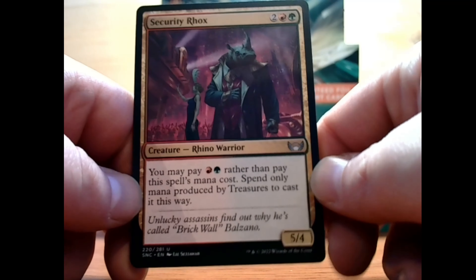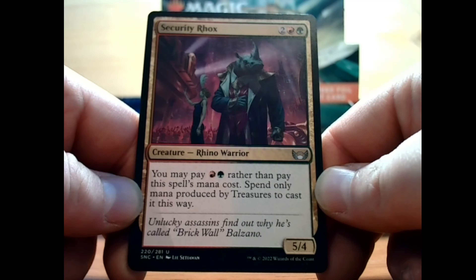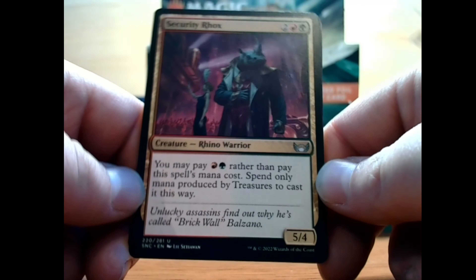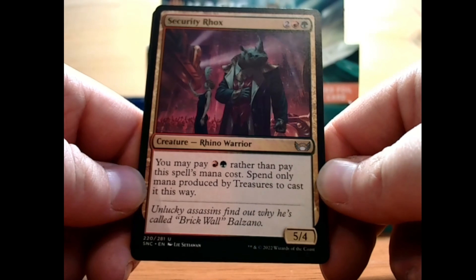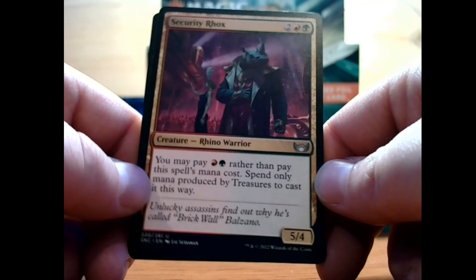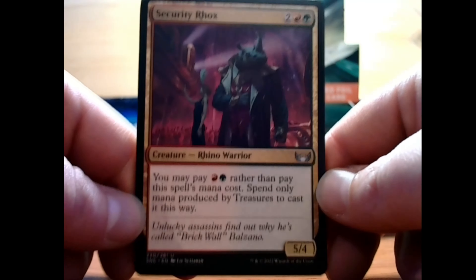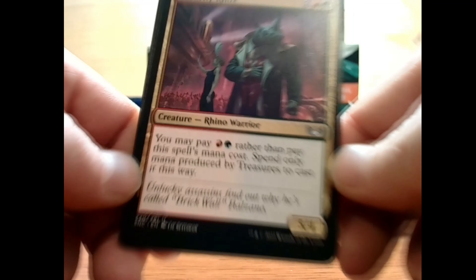We have Security Bypass — 2 plus a red and a green for a 5/4 uncommon rhino warrior. That's pretty good, I like that. You may pay a red and a green rather than pay this spell's mana cost, but spend only mana produced by treasures to cast it this way. So that plays well with that other card that created treasure tokens. Pretty cool, I like that — probably put that in a deck at some point.